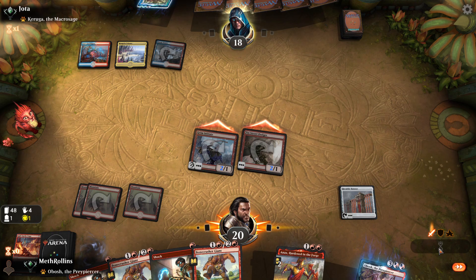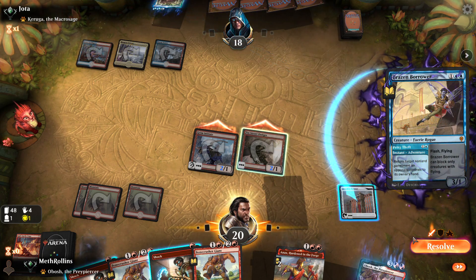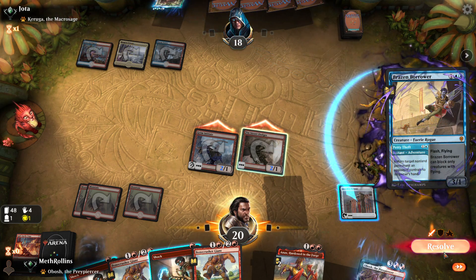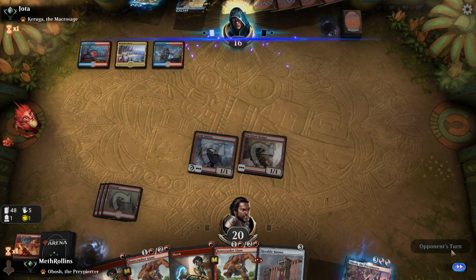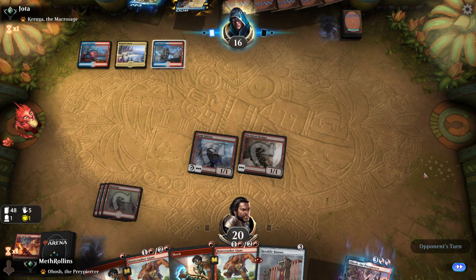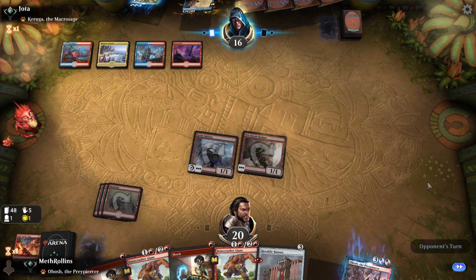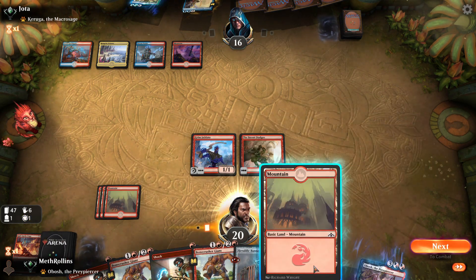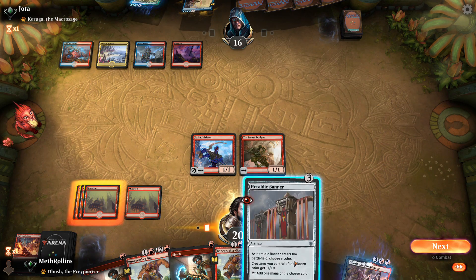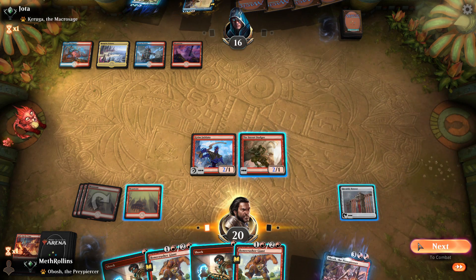Opponent must have had an Omen of the Sea or a Bone Crusher Giant or Brazen Borrower — okay, yeah, that'll go back into our hand. Now we can't catch their Shock on anything. Sweepers are online for opponent now too, something to watch out for. Let's see if we can play this — I'd very much like to — at least it'll resolve, let's see if it gets bounced.